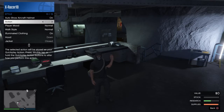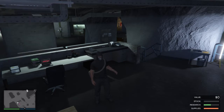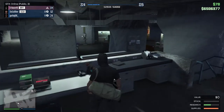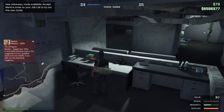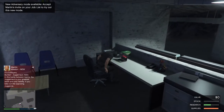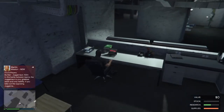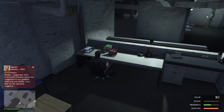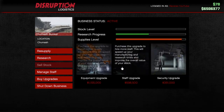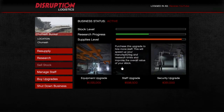We are back with more GTA 5. As you can see in the top right corner, we have 6.5 million dollars to spend. I'm gonna first spend it on an upgrade in my bunker — it's the staff upgrade that allows you to get the research done quicker and the stock done quicker.